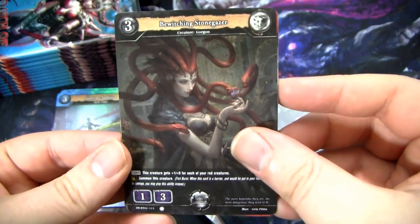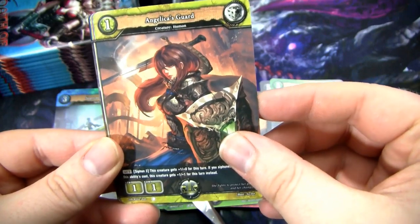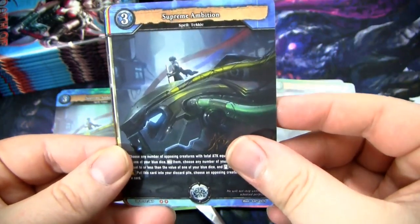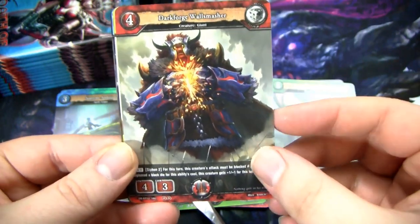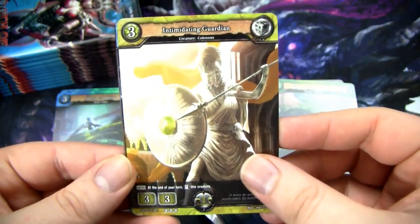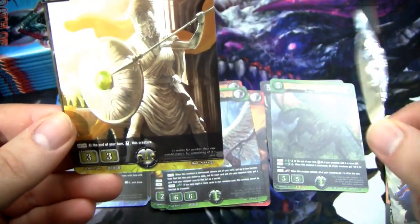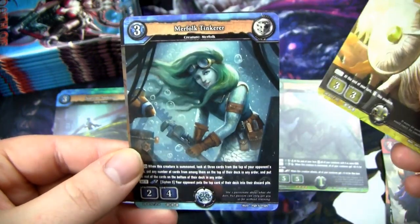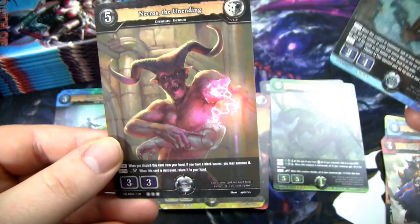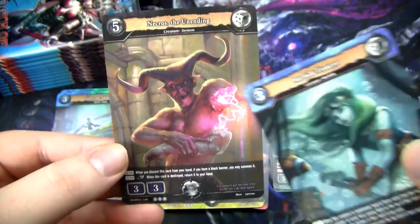We have a Bewitching Stone. Another Gorgon - kind of see a theme here. This really buff chick, Angelica's Guard, pretty cool. Another Supreme Ambition, Dark Forge Wall Smash-Up, Intimidating Guardian. This one's a rare - also looks like something from God of War. Looks like this is gonna be a triple rare pack. The next one is Merfolk Tinkerer, and the final one is Nekros the Unending - he's got his arm ripped off. Another one of these really awesome-looking Gorgons.